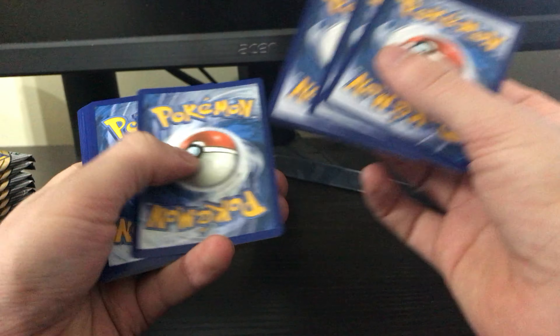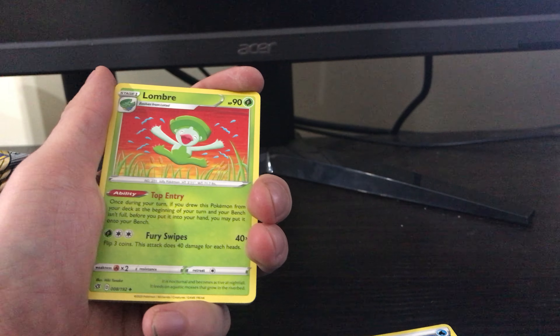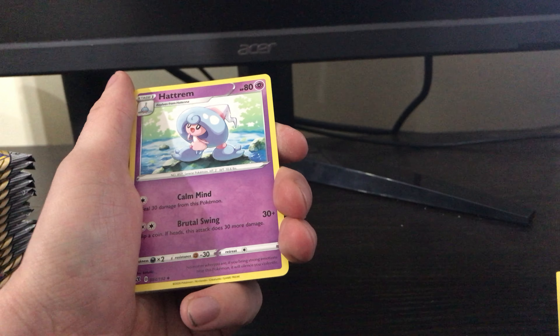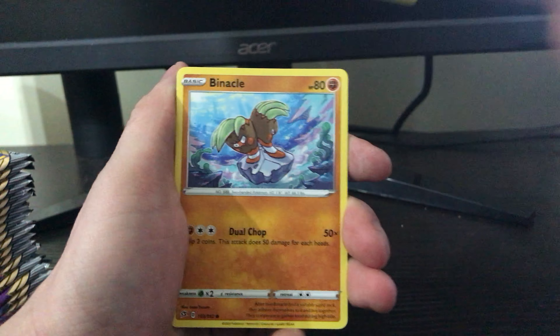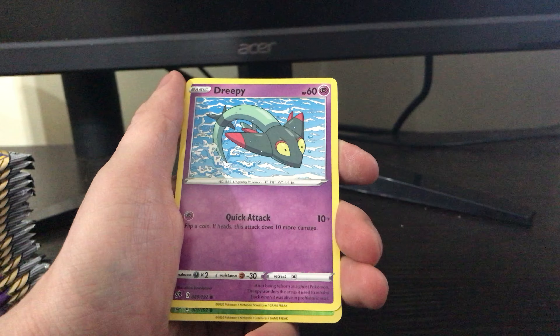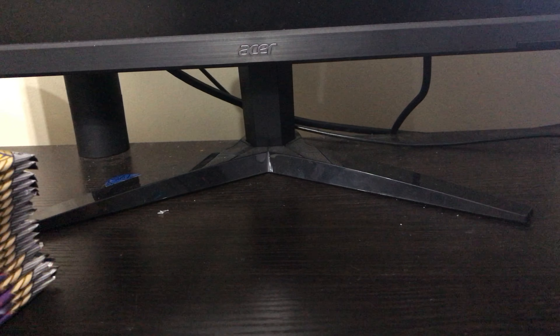One, two, three, four. Water Energy, Lombre, Hatrim, Curse Shovel, Galarian Corsola, Binacle, Scyther, Bunnelby, Creepy, Caterpie, and a Scizor.